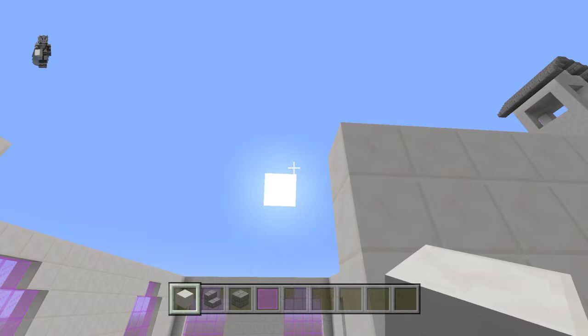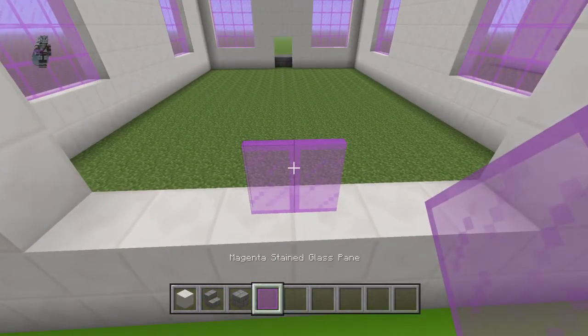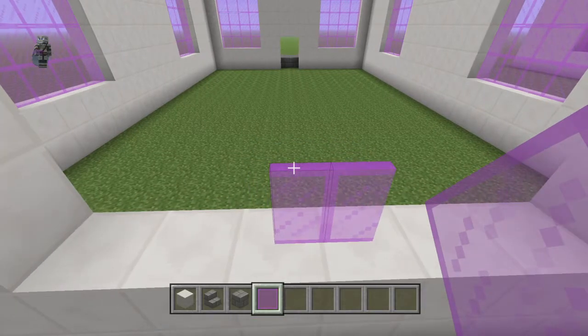It should be six and six, but it's seven and five for some reason — I did not center it correctly on my build. Anyway, place five panes on top of this: one, two, three, four, five.